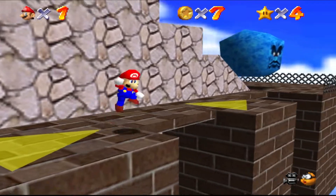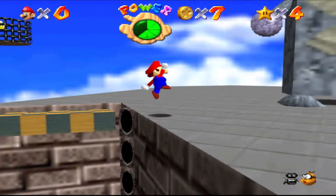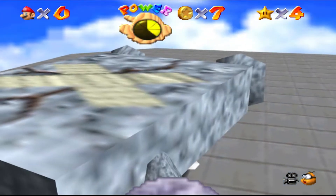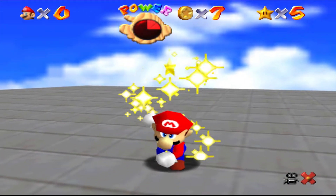I came back to Whomp's Fortress, and instantly I fell. That didn't stop me. On my next life, I made it back to the boss. I successfully landed my first ground pound, got squished, landed my second, and landed my third. Then I got my fifth star.